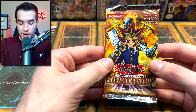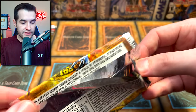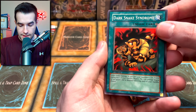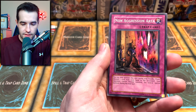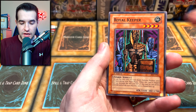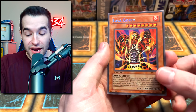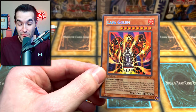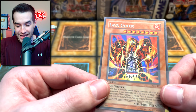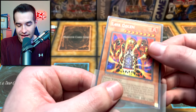Final two packs - Pharaonic Guardian. We've pulled one foil and it was already open, so let's see if this sealed pack can actually have a good pull. Still haven't seen Metamorphosis. Dark Snake Syndrome, Timidity, Non-Aggression Area, Mucus Yolk, Needle Ceiling, Royal Keeper, Pyramid Energy - getting a little nervous here. Bottomless Shifting Sand and a secret rare - Lava Golem! Whoa, I didn't even realize that was the last card.